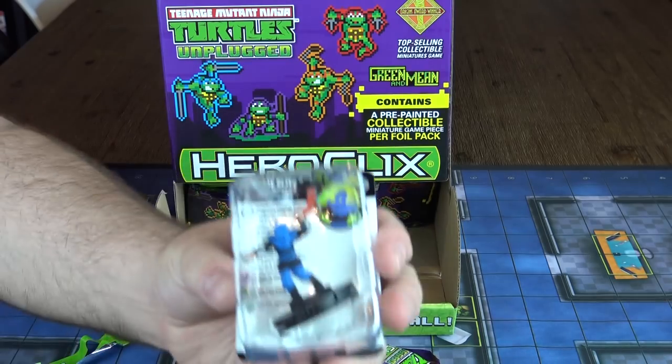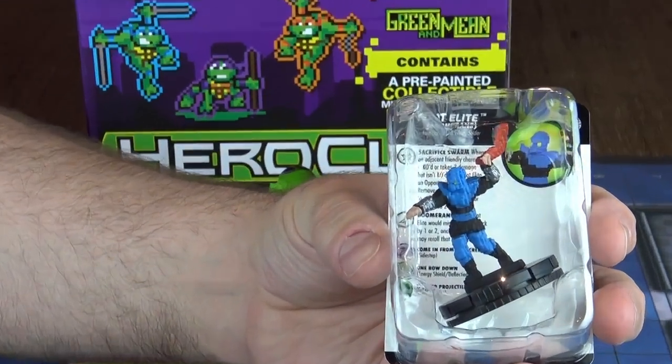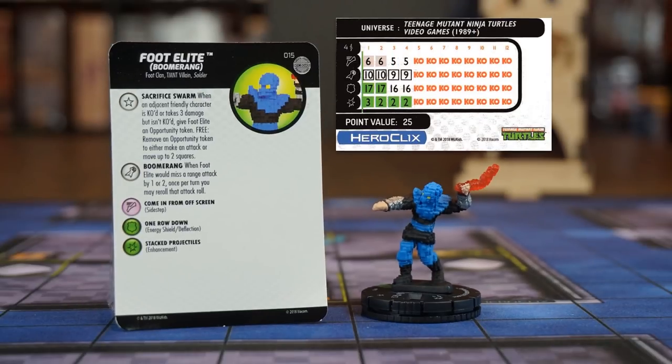In the first booster, we pull an uncommon beautiful pixelized Foot Elite equipped with a Boomerang. For only 25 points, this character seems pretty interesting. The Boomerang's special attack power lets you reroll an attack roll if you missed by only one or two in a ranged attack. And the Sacrifice Swarm is going to be interesting — the Foot Elite can be given either a free attack or a free move of up to two squares after an adjacent friendly character is knocked out or took three damage.